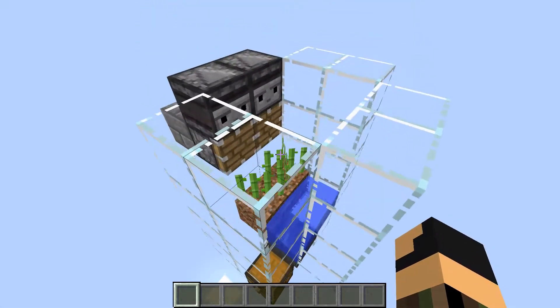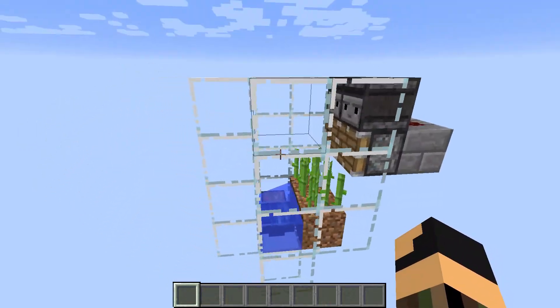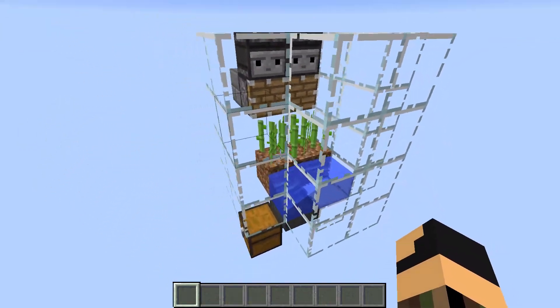It is also worth noting that sugarcane will sometimes escape from the system and won't land in the water, so placing glass blocks around the farm may help to reduce that and make sure that you get as much sugarcane as possible.